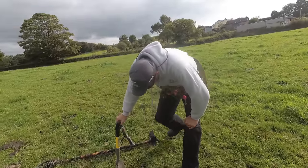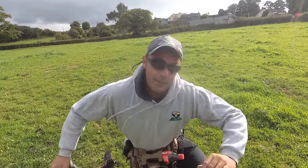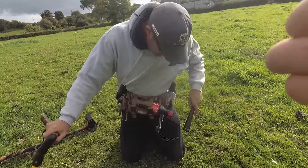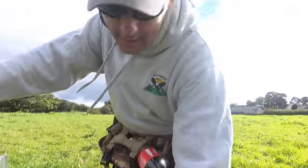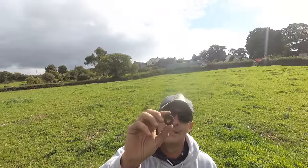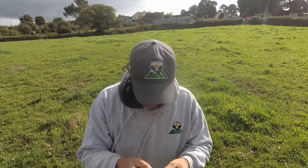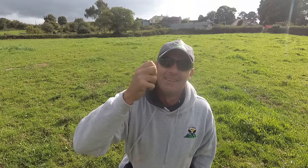We've sorted the problem with the upside down video and we're going again. I thought I'd put my foot in a cowpat but I didn't - that would have been funny. We have something. We've got a coin! It's a thick coin - a fat one. Oh, it's not a coin - it's a bloody washer! It looks thicker than a washer though - it's an old washer. Not a washer probably, but it's boring. Well found though, mate - that was nearly a coin there.